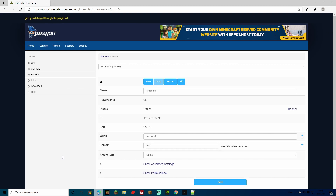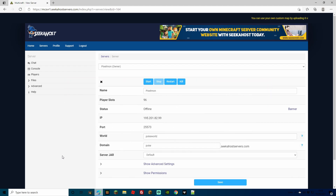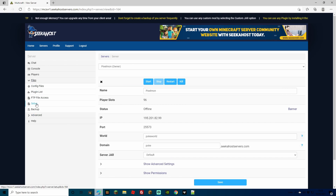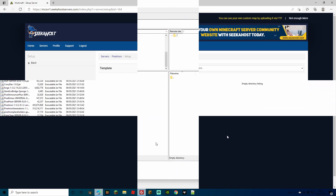The first thing we're going to want to do is actually change our server type. We're going to be using a hosted server rather than one that we're hosting ourselves — you get better hardware, better security, and you don't have to go through all the port forwarding. So we're going to be using Seekerhost. First, make sure you haven't got any other files. If you have been running another server, go to Files, go to Setup, do a Clean Directories and Plugins, and also Delete All Server Files. Pop in your password and hit Apply.